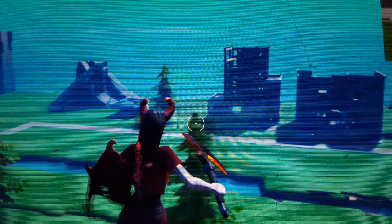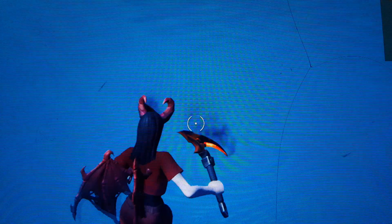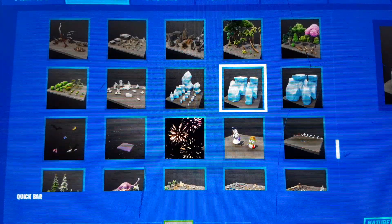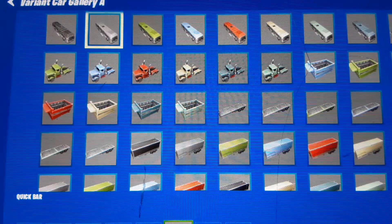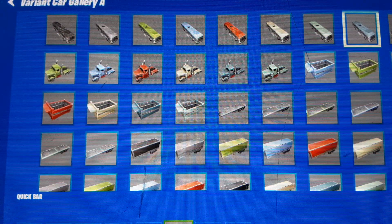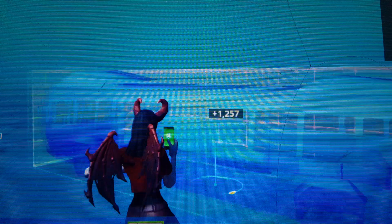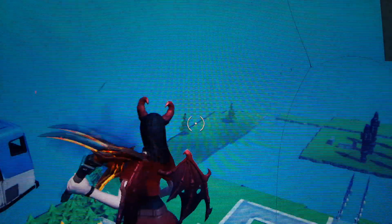I just remembered something important — all maps, you know how Fortnite has a battle bus? I'm also going to teach you how to make your own battle bus, and it's really really easy. Go back into galleries, go all the way down until you see the variant car gallery. Go in here and you can pick whichever bus you want, but I'd rather pick the blue one. Get that, make it a little bigger, and go up super far up in the air and place it up there.